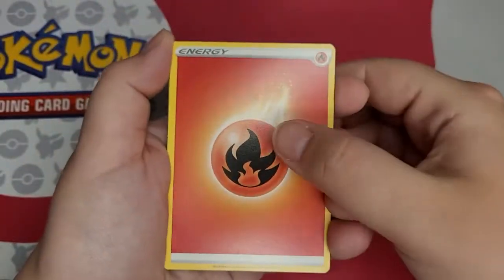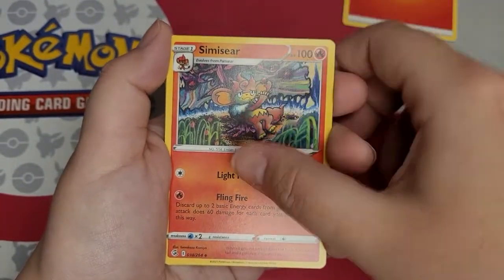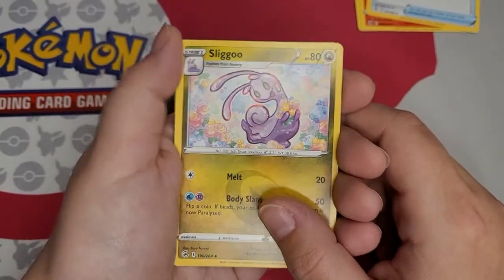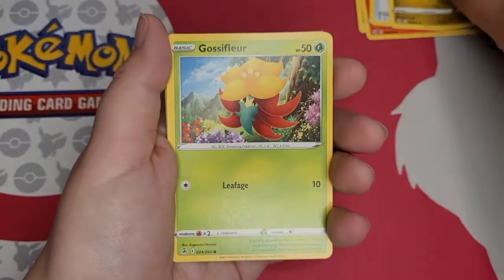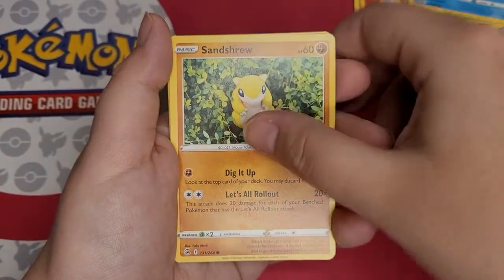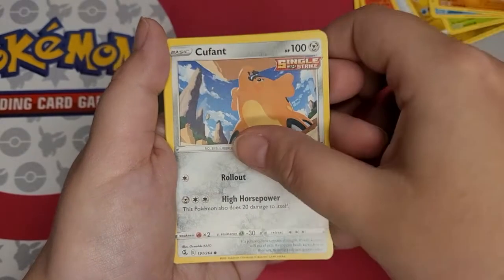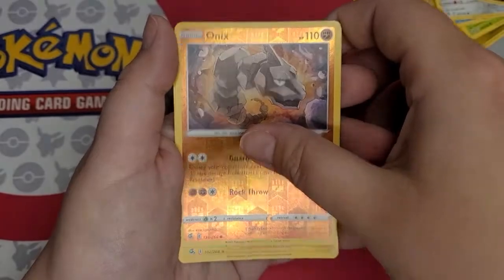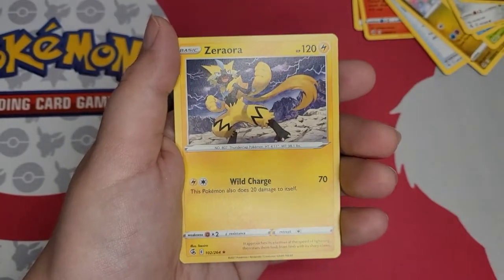So the first thing we have is an Energy, a Simisear, Crossfeaver, a Sligo — I think this one's so cute — a Glossifer, a Mudkip, a Sandshrew, a Hewfent, and Peenum, Onyx, and the Zora.